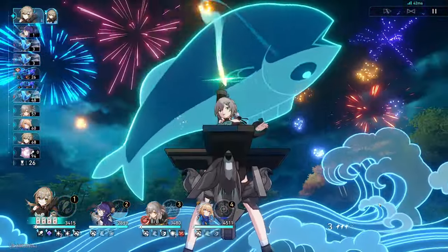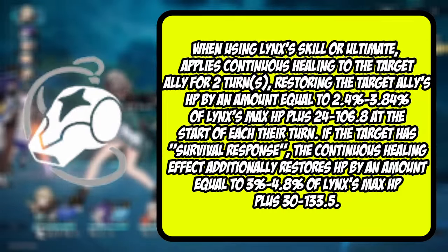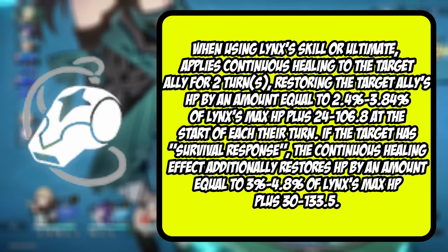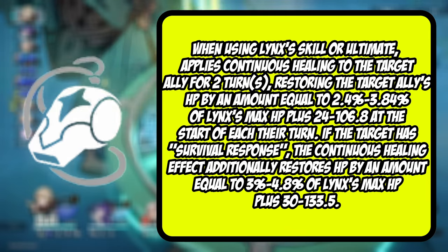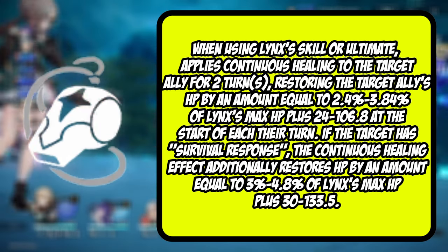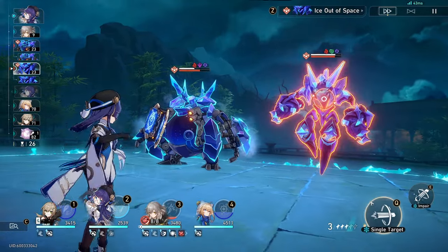The main thing she's good for is removing debuffs from all allies, and on top of this keeping the team alive, which plays through in the talent. The talent heals you at the start of each turn, lasting for two turns. If her skill is used to heal a target, they're going to be getting increased healing from this talent as well. Depending on Eidolons this can prevent you from getting another buff, which we'll cover in the Eidolon section.